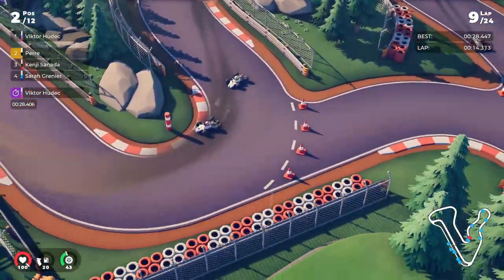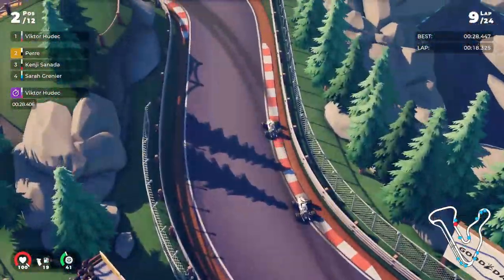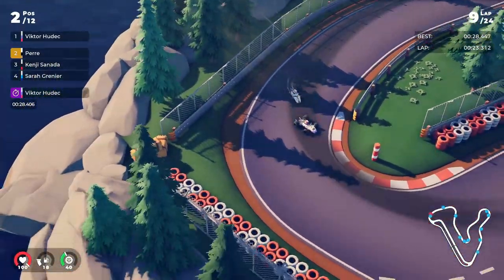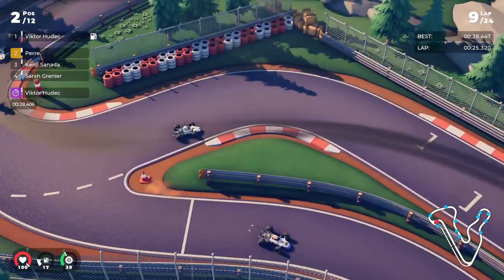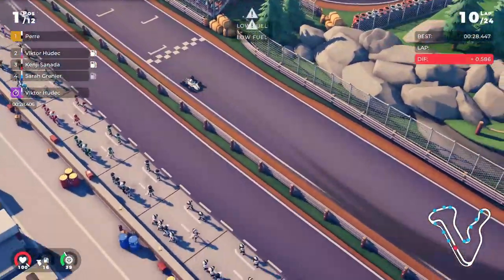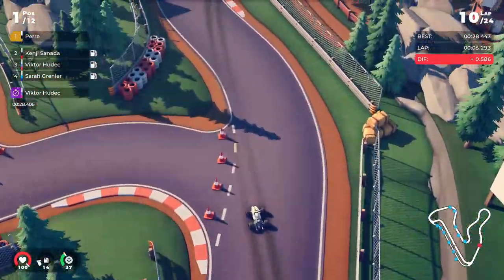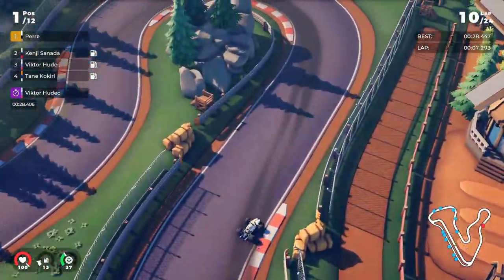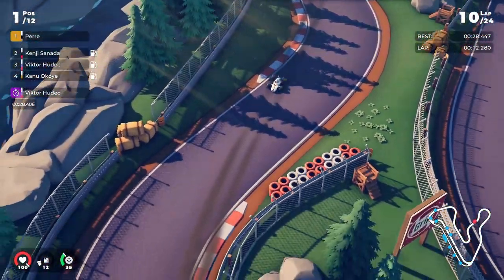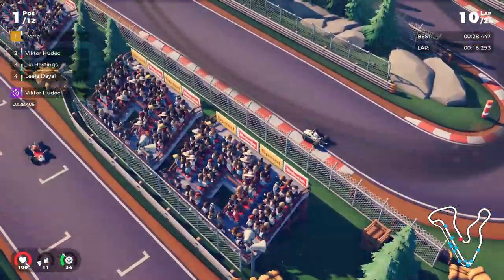I should have gone in this lap but I reckon I didn't — I don't remember why. I thought I could overcut him, I'm faster, I'm always catching up. Victor is going in the pits — going for a normal pit stop strategy. Now I am low on fuel, I get a low fuel warning. I need to finish this lap, get in the pits, and do it as fast as possible. Getting clean through this lap is very important.